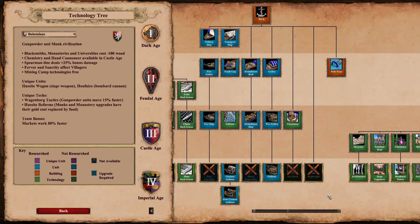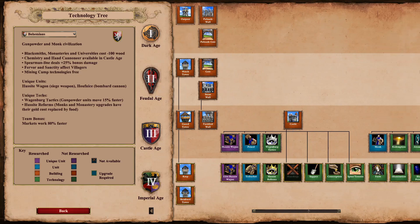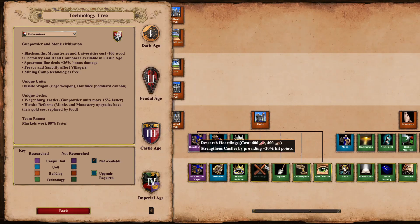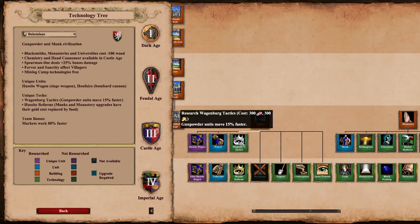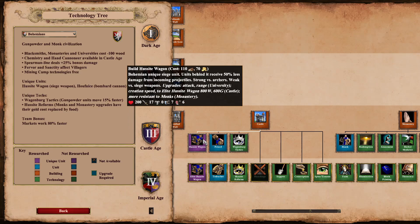Looking at the dock, nothing special once you get into the imperial age. University is pretty good — we've got pretty much all the upgrades apart from heated shot, which I don't think anybody ever researches anyway. Fully upgraded tower lines. In the castle, there's no hoardings but they do get everything else. For unique tech costs: Wagenberg tactics costs 300 food and 300 gold, which is not bad. Hussite reforms costs 800 food and 450 gold. The Hussite wagon costs 110 wood and 70 gold — fairly expensive units, however they do have a lot of health and will be very tanky. They also have a unique characteristic where units behind them receive 50% less damage from incoming projectiles, so they act like a shield. They're also more resistant to monks, and being classed as siege means enemies need redemption to convert them.